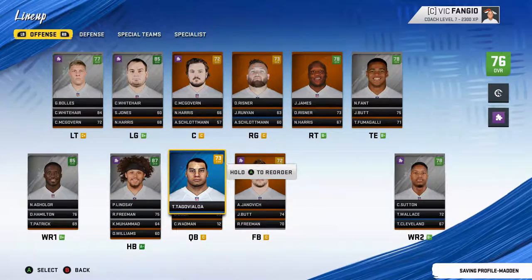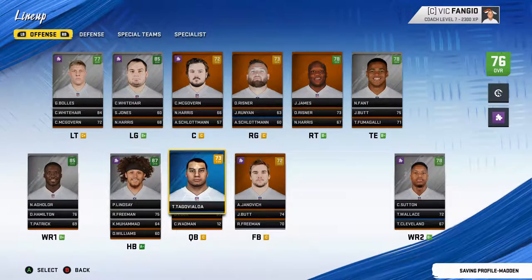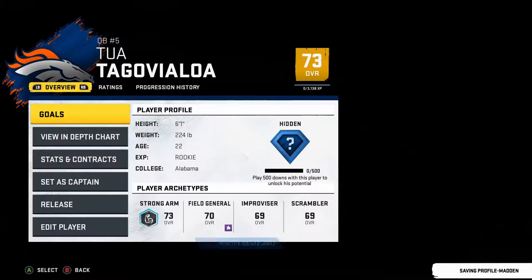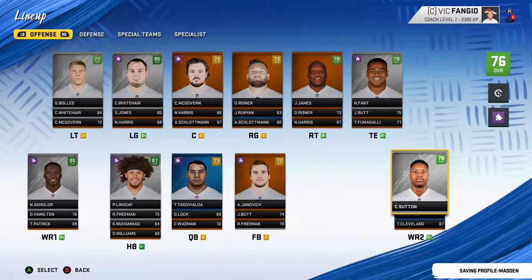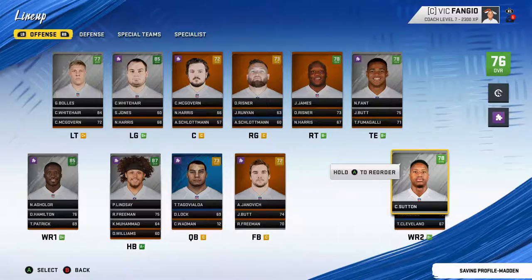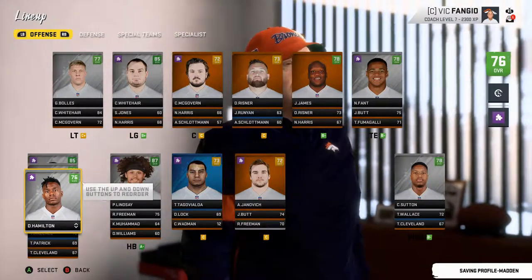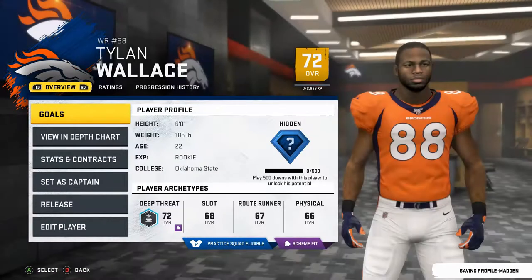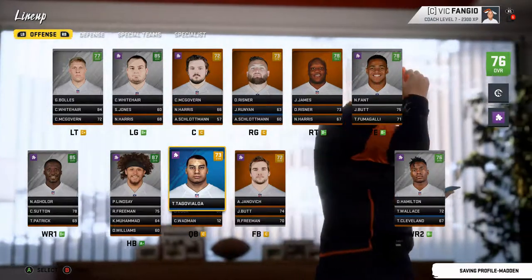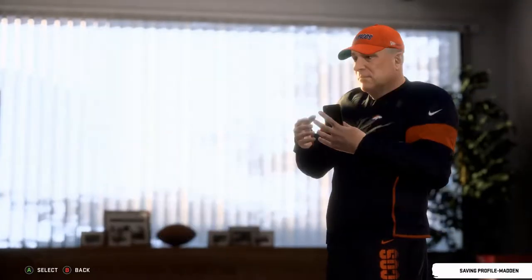Tua's already going to be up the depth chart — I'm okay with that. The offensive line is looking very good, the backfield's looking very good, and our wide receiver set is looking super good. We're going to have to change our scheme because Tua is a strong arm QB and we have a lot of deep threat guys. A lot of people except Cortland Sutton are going to be scheme fits. So we might try to trade Cortland Sutton for someone, maybe a center, because centers are our weakest spot right now.